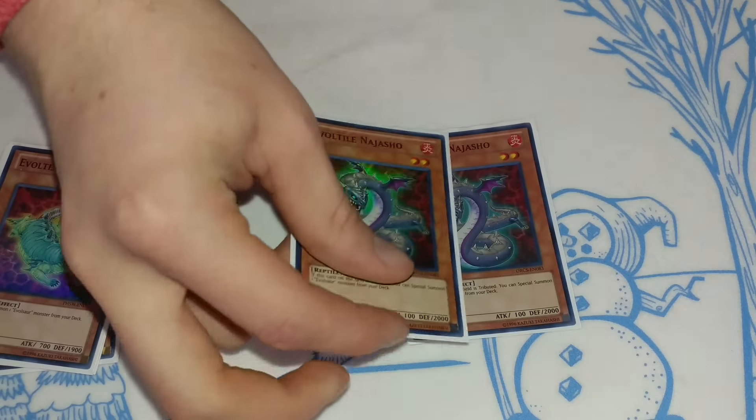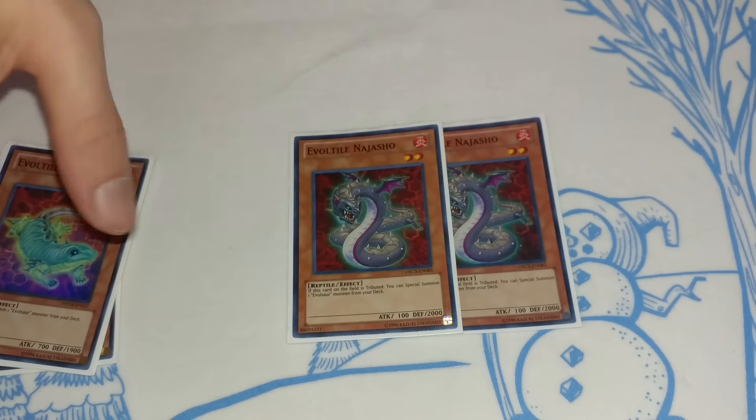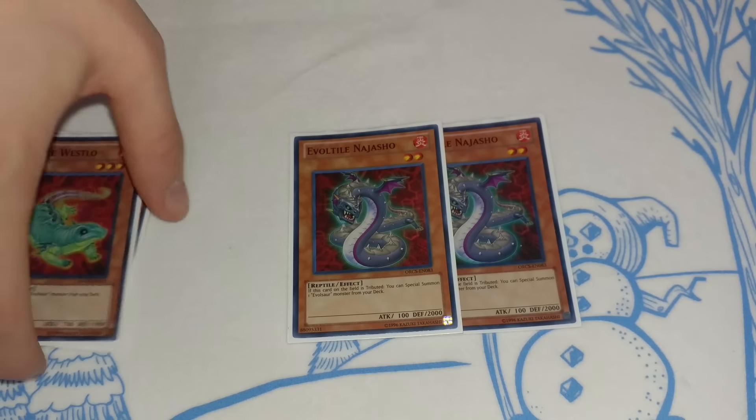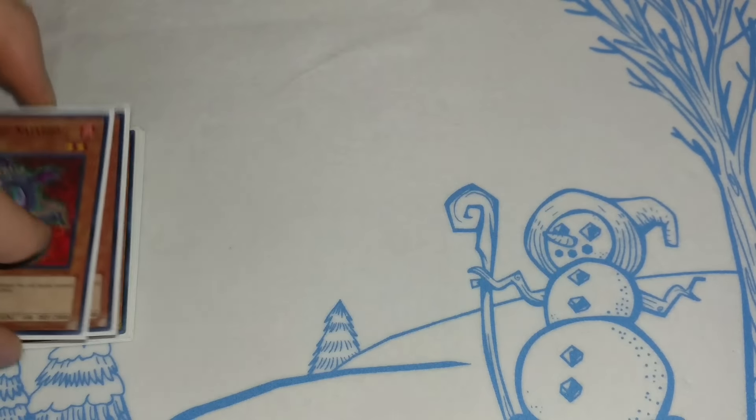We're also playing two Najasho. You don't really want to open this guy — you just want to search it on like the second or third turn. He's important for comboing with Evo Force, so you want to play at least two of him.